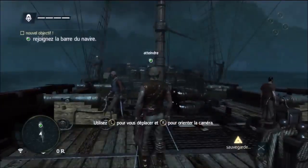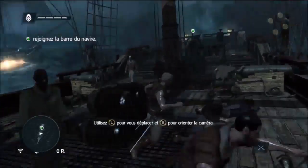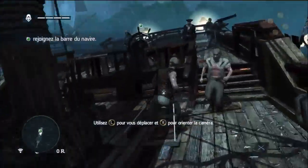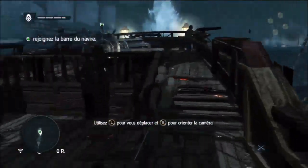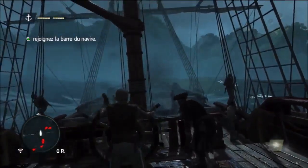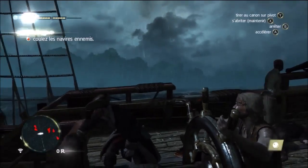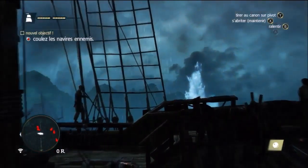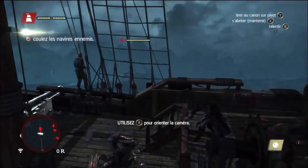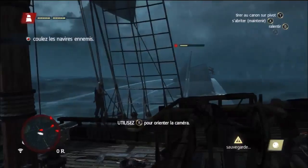On joue déjà ! Je croyais qu'on ne jouait pas tout de suite, mais si, on va devoir atteindre l'autre bateau là-bas. On prend la barre — tir au canon avec LT pour orienter, R pour viser, puis RT pour tirer. Je relis un peu les mécaniques de navigation puisqu'avec Libération on n'avait plus du tout de combat en bateau, donc j'essaie de me remettre dans le bain.